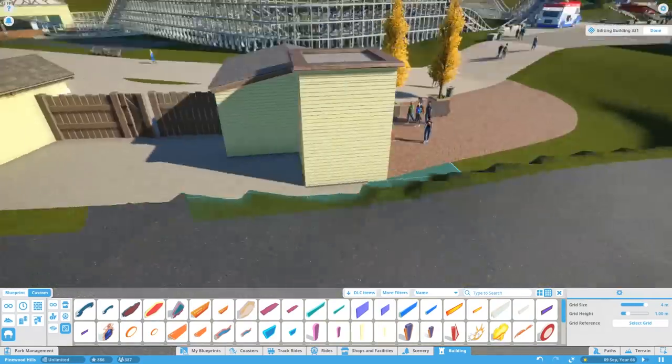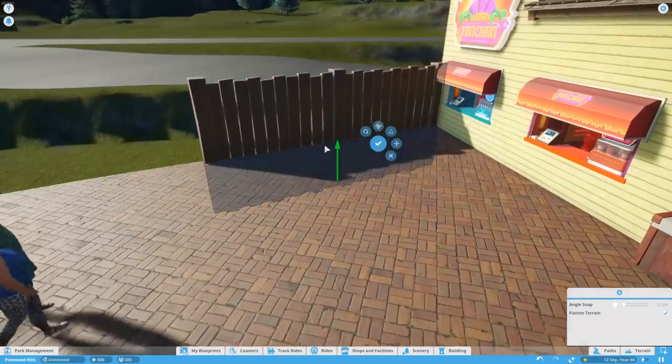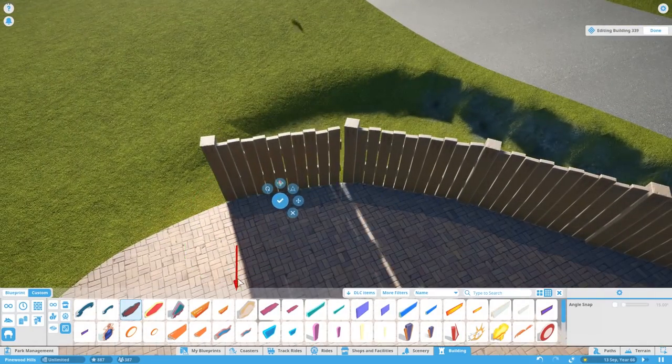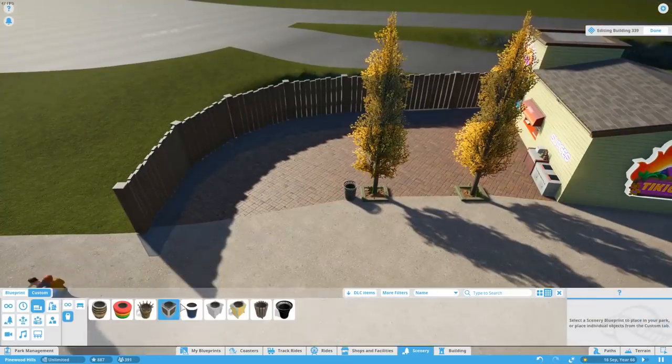I realize I spelled 'sources' wrong there, by the way — I don't fix it on the video here but I do fix it later on. So we're adding a fence now to kind of cap off this area, and then we do a little bit of greenery behind it and a few more pines on our slight hill. So you can all stop moaning about Pinewood Hills not having pines or hills.